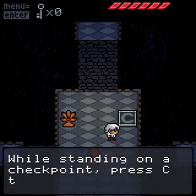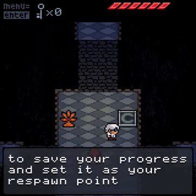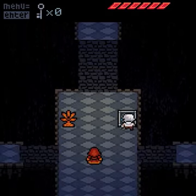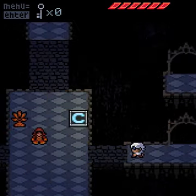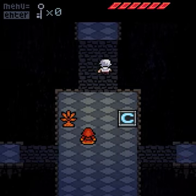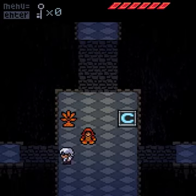Don't worry, the statue won't say anything new. While standing on a checkpoint, press C to save your progress and set it as your respawn point if you die. That's actually very convenient. And if you walk on an inactive checkpoint and then reactivate it, you'll get your health back.